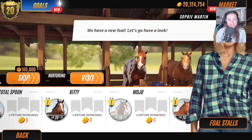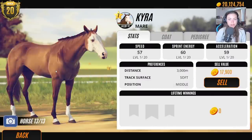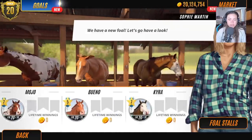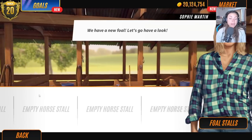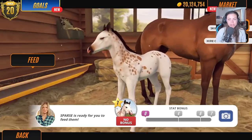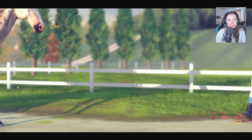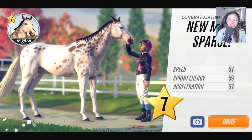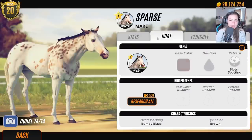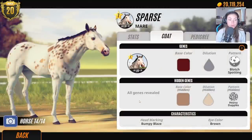This is mad! Okay, Mojo — you're a girl. Let's just see how many stables we have — we have about five, that's fine. Let's go to Kitty's foal and age her up. I was thinking that looks like a sparse leopard, but it's not — so close! I don't quite know where that coat came from though.